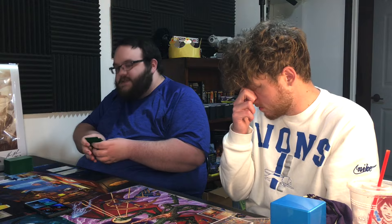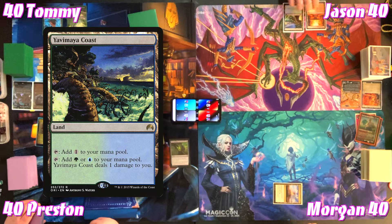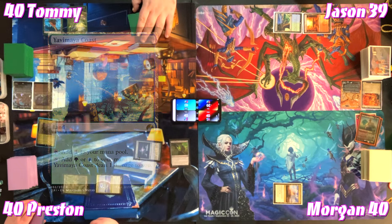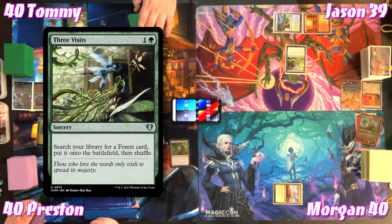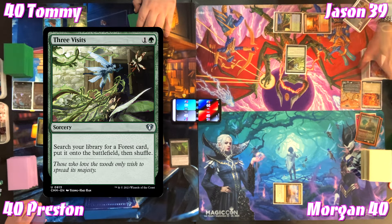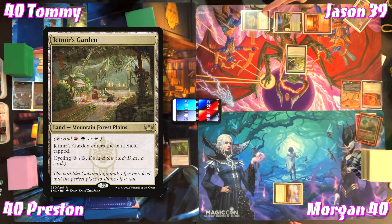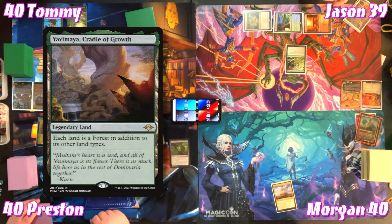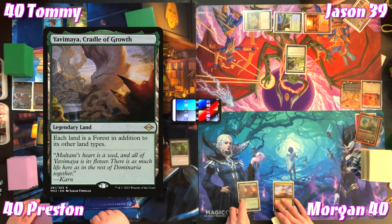Morgan plays a Forest and passes. Jason plays a Yavimaya Coast, taps for two taking one damage, and casts Three Visits — searching for Jetmir's Garden... actually, Jetmir's Triumph — 'because that's what it should be called.' Tommy plays Yavimaya, Cradle of Growth as his land for the turn — 'You're welcome, green players.'